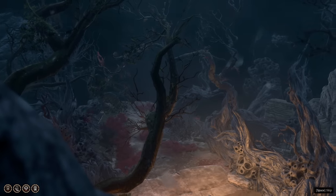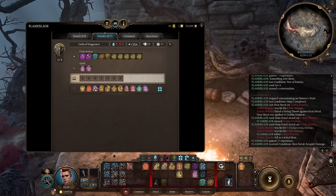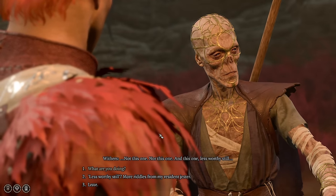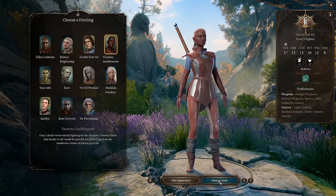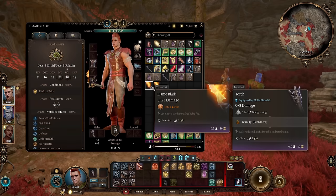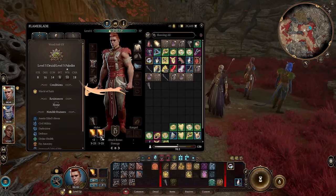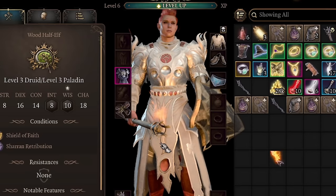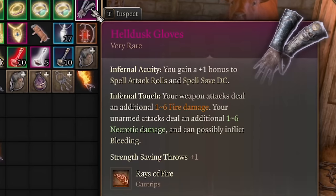Now we're finally in act two, where we become truly broken. This build kicks in really early. If you're wondering which paladin spells I use - none. We can use different smites, but most of the time it's just a waste of spell slots and bonus actions. Also be smart and never do this trick: with this build you can talk to Withers, buy a hireling, level them up, get Flame Blade, then sell them back to Withers and buy the same hireling again for unlimited Flame Blade with no spell slots or actions required. The problem is it won't scale with your spellcasting modifier - it's just a normal sword using strength.